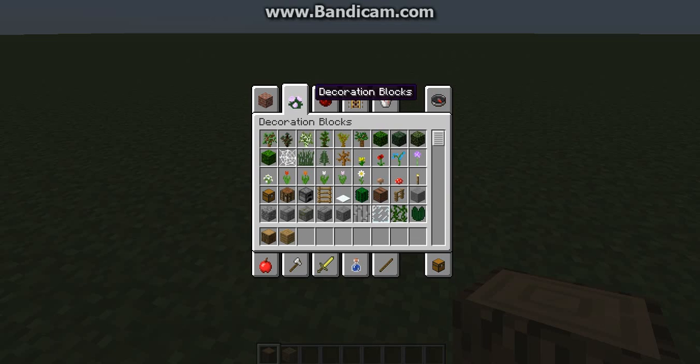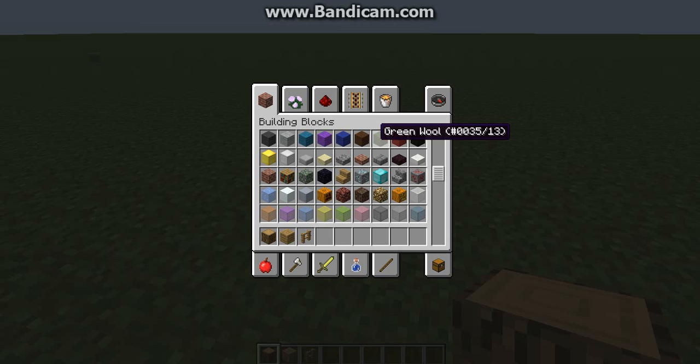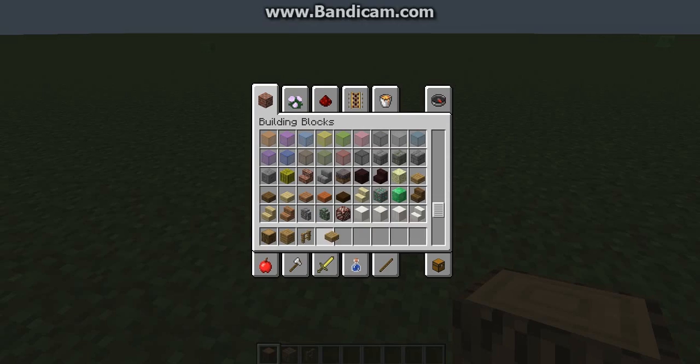First you need oak wood — oak wood planks. You need fences, and then slabs, wooden slabs, or planks. Not jungle, but you need the regular ones.